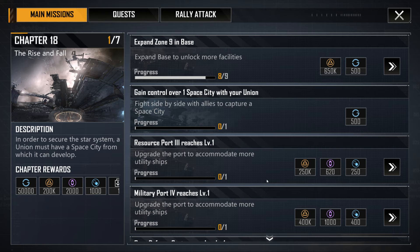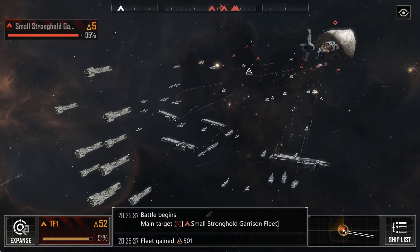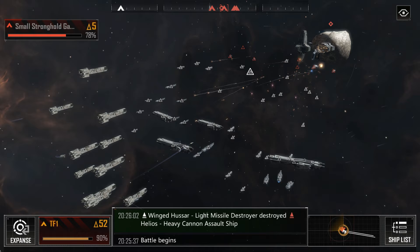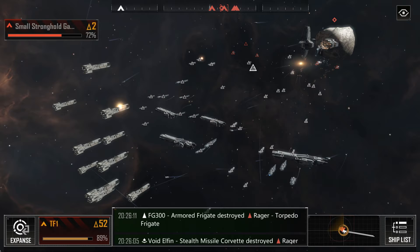If you're looking for good ongoing guidance on what you should be doing next, following the questline provided by the main missions tab on the top left is usually solid guidance. Immediate goals should be reaching base level 4 in order to relocate, for both security and for a base docking bonus, and also looking for a good union to join. These are like in-game organisations or guilds, and joining a helpful union can be a great platform to exploring the game further. I hope you find this video guide useful — please press that like button and subscribe to the channel if you'd like to see future Infinite Lagrange videos, and if you have any questions or feedback, please let me know in the comments.